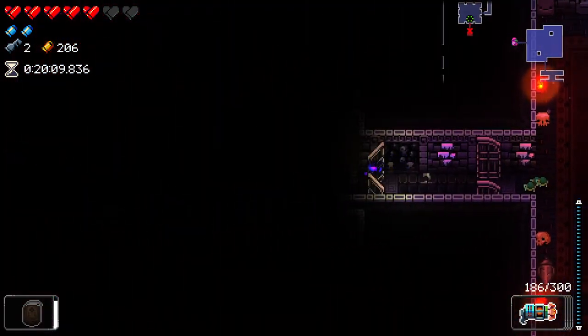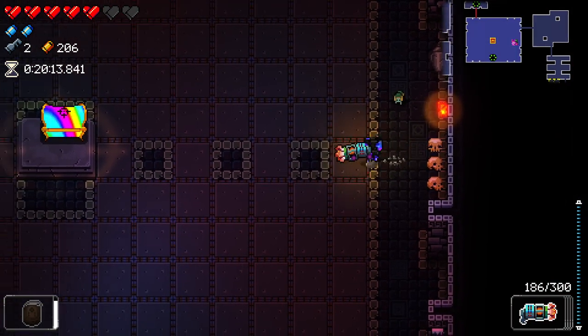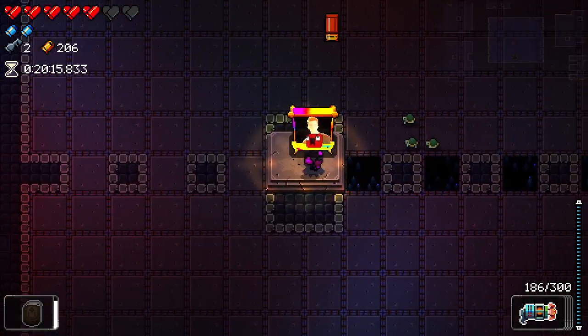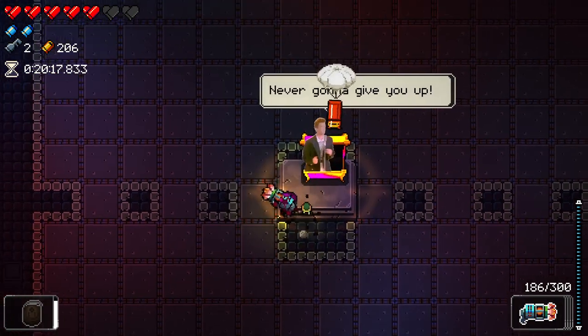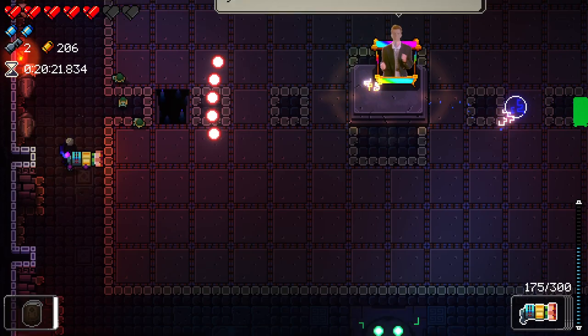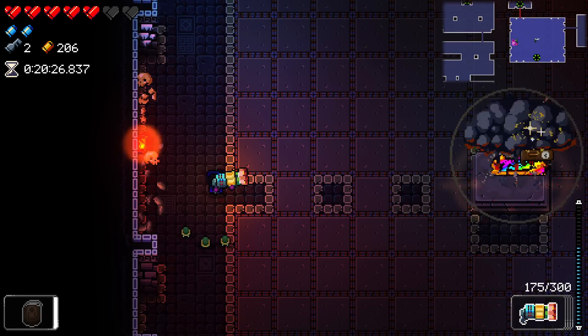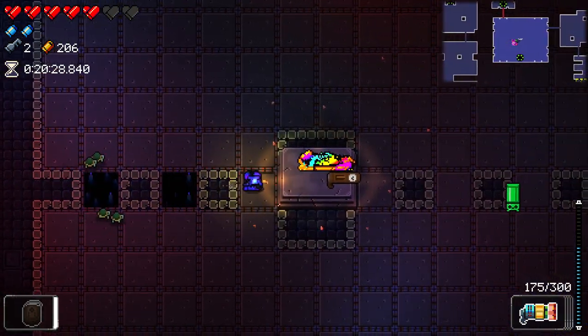Rooms that only have one wave we just decimate. This better be a real rainbow chest or I'm going to throw it down. These rainbow chests can show up in normal rooms now as well. I did get a gun from it, though.